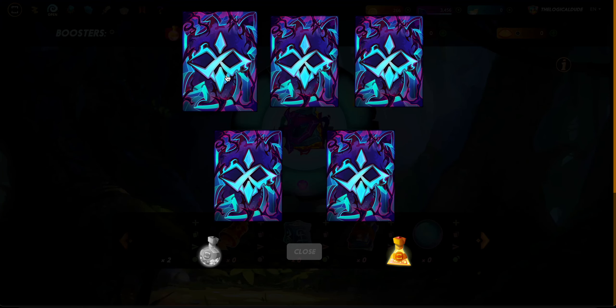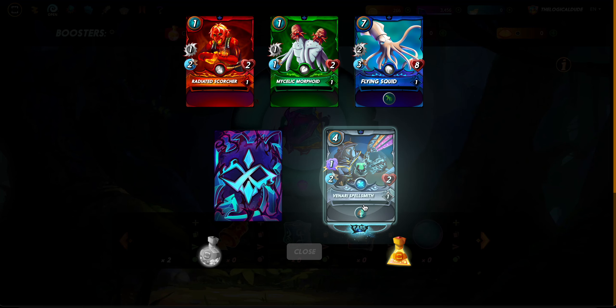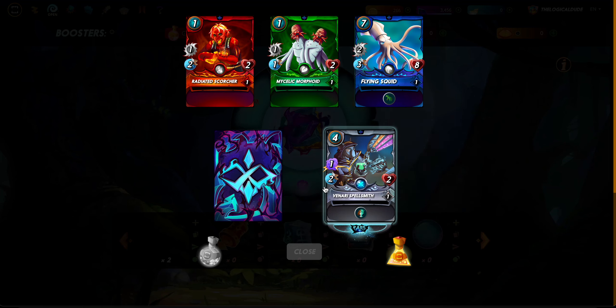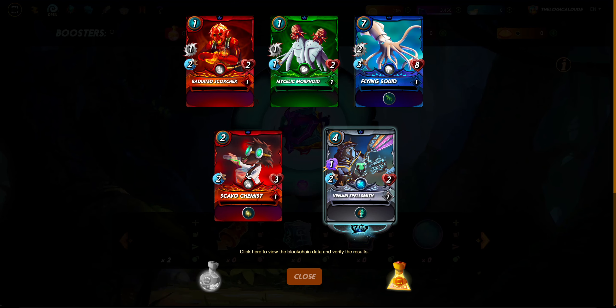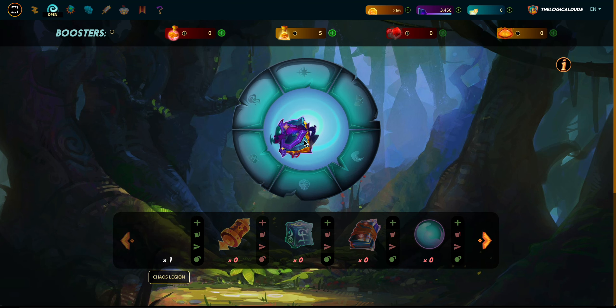Pack seven: another Radiated Scorcher, another Morphoid, another Flying Squid, Venari Spell Myth - I like this guy - and then another Scavo Chemist. So yeah, the potions have not done anything to help - that was a waste of money. Last one - hopefully I get a gold foil.